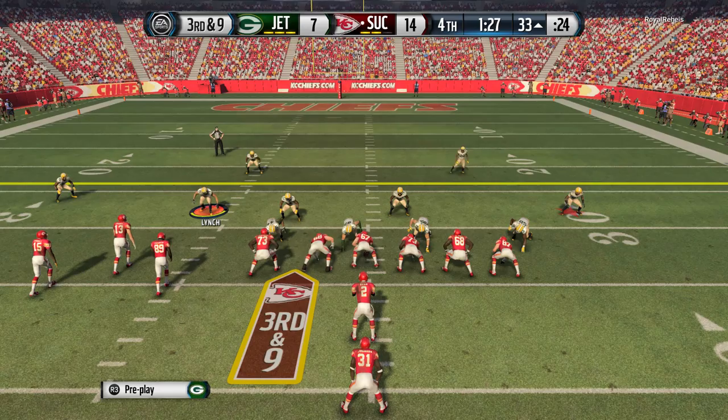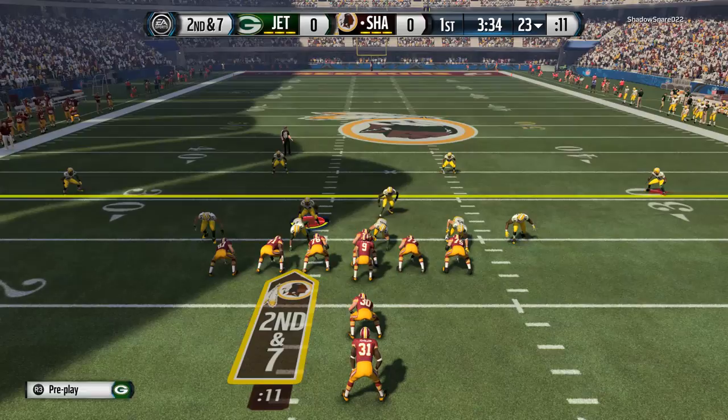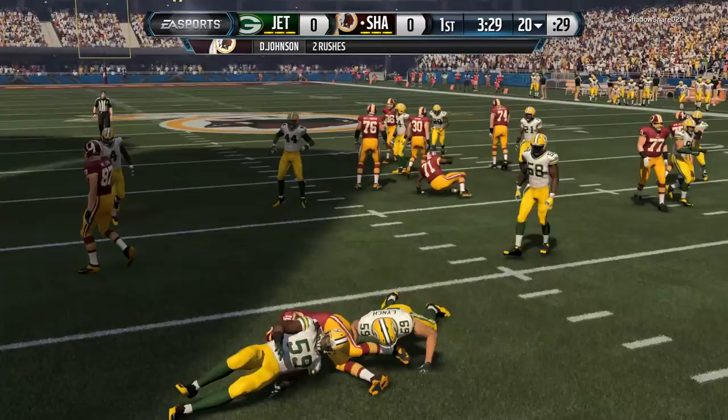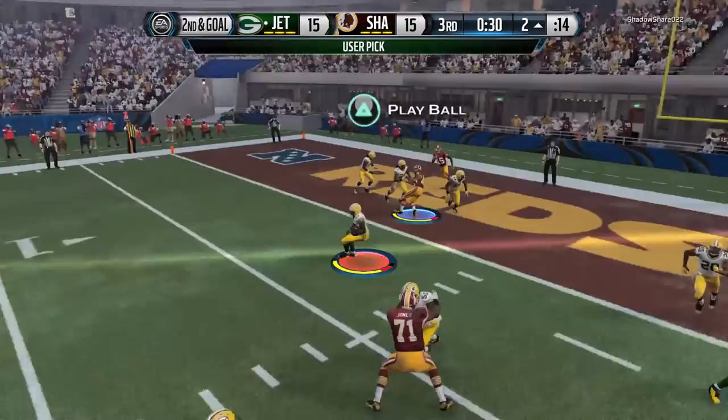His block shedding is pretty good. Whenever I faced somebody who ran the toss play, he block-shedded the fullback and offensive lineman pretty easily, allowing me to get in the backfield and make those tackles. Even though it's not that high at 88 block shed for a middle linebacker, he got in the backfield every time I sent him on a blitz, getting around the offensive lineman to blow up plays.